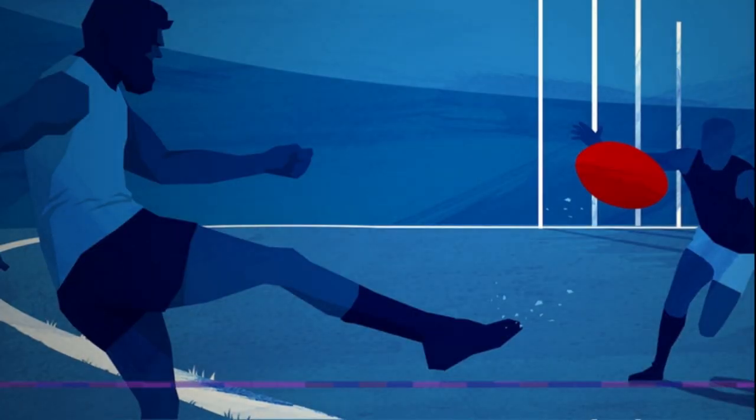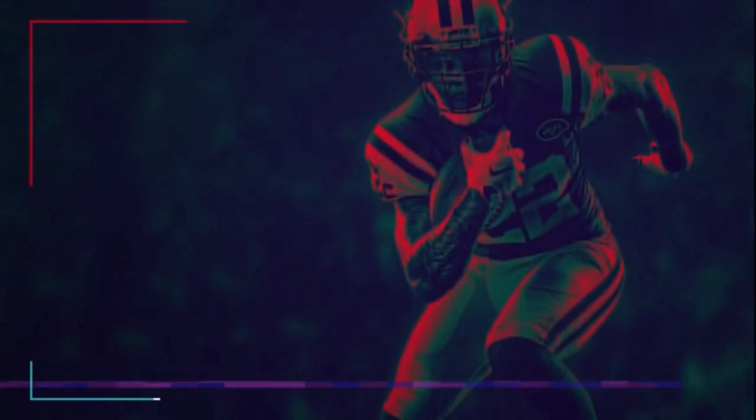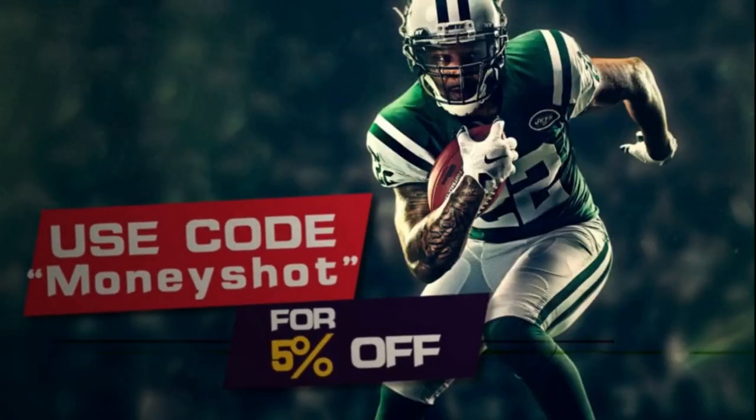For the cheapest MUT coins on the market, go to MMOXP.com and use discount code 'MONEY SHOT' for an additional 5% off your next order. Link in the description below.